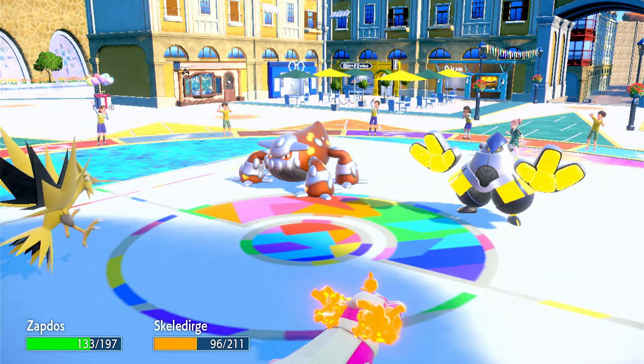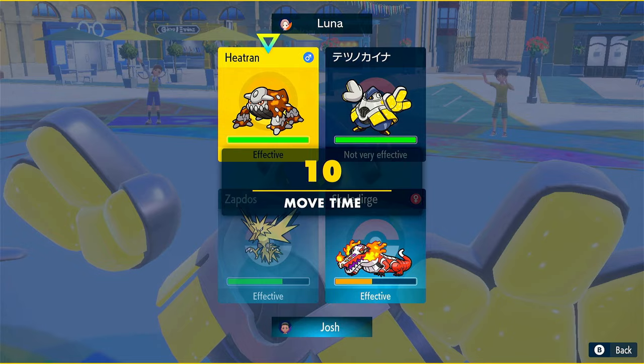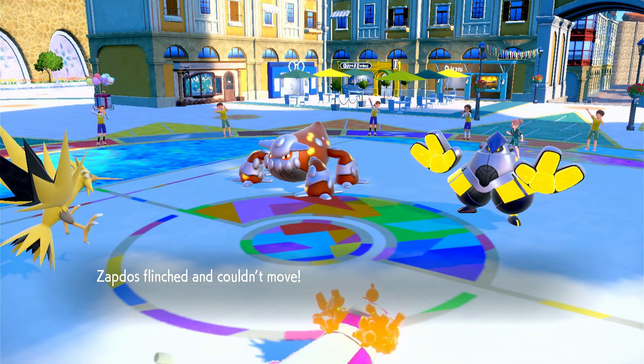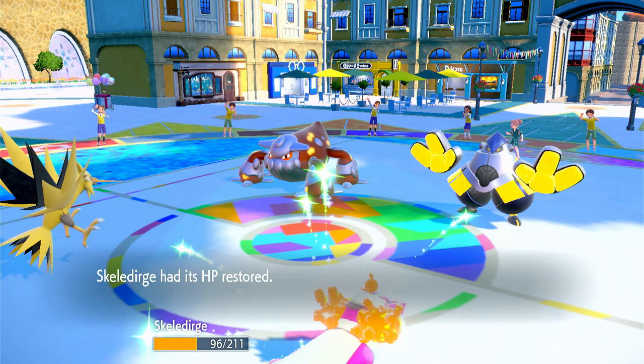Let's go Thunderbolt onto Heatran and maybe Slack Off. They use Fake Out onto Zapdos — flinched. Slack Off brings Skellidurge back to basically full HP. Heat Wave — Zapdos takes a lot.